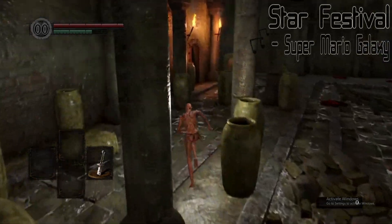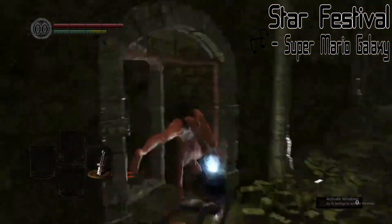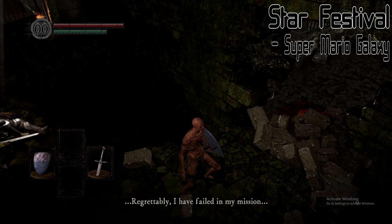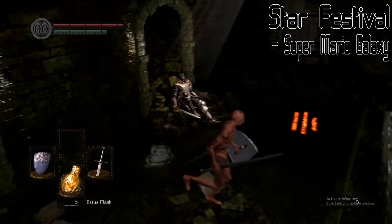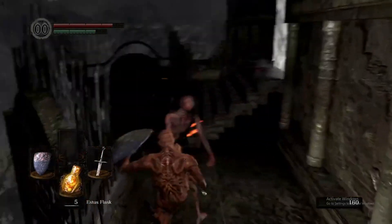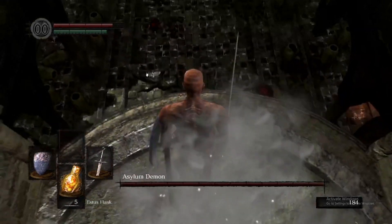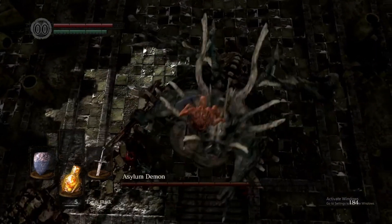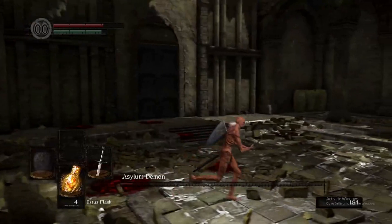Here we move past the asylum demon and then move straight on to grabbing our starting class weapons. We say hi to Oscar real quick, use him for the Estus and the key. We make a little slip up trying to do some speedrunning strats or something, but we get the key eventually.